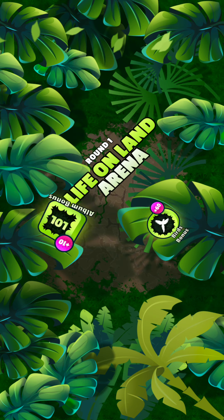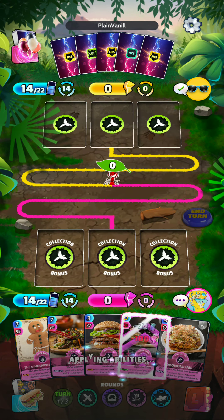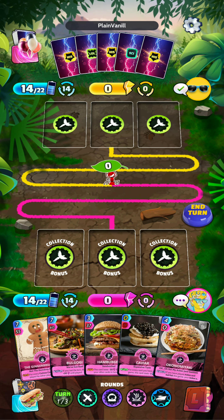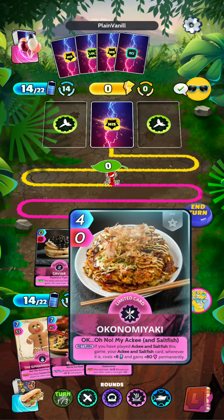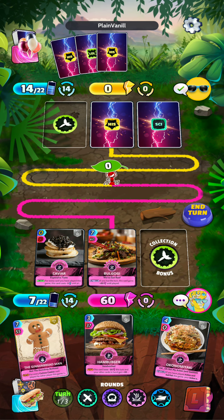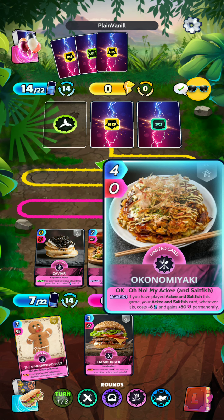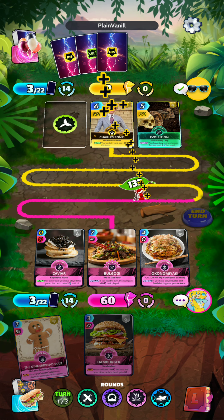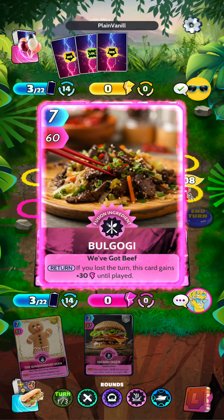We have found an opponent, and first up we are in the Birds Arena. Hopefully the opponent is not playing Birds, but we will have to wait and see. Looks like we got very unlucky with the Caviar, so we'll get that out of a round. Next up, we have Bulgogi, as we will be losing this turn. And I will play the Ononomoyaki. It is unfortunate we will be losing the first round, but hopefully we can pull through as this deck does ramp up as the game goes on.